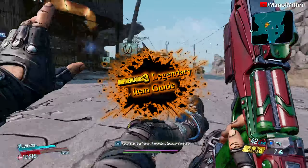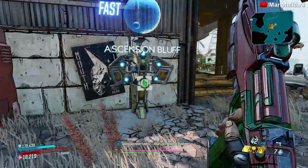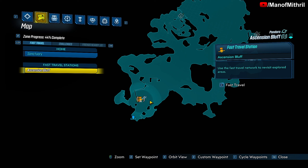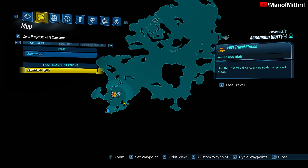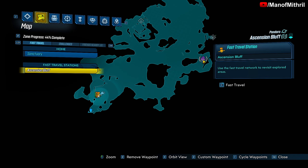All right guys, this is Mithril back with another Borderlands 3 item guide video. Today we are here on Pandora at the Ascension Bluff. So you spawn in right here and basically what you want to do is hop in a car or maybe have a snow drift and just come over here to where the legendary hunt is.